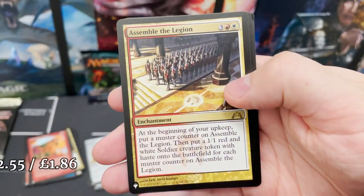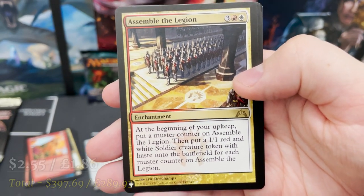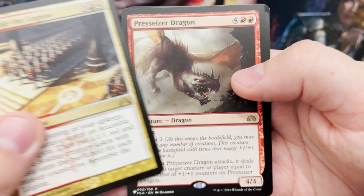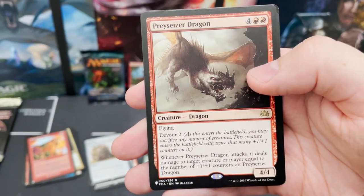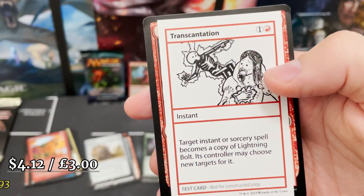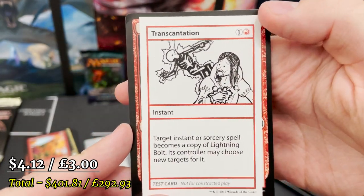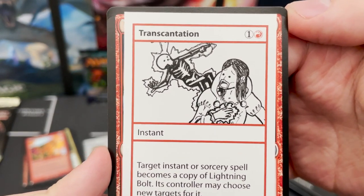Always seem to get Kozlek as well. Assemble the Legion — got that recently I think as a list card in a set booster box. Prey Seizes a Dragon — flying, with that Devour mechanic. And Transcantation — target instant or sorcery spell becomes a copy of Lightning Bolt. What a box!